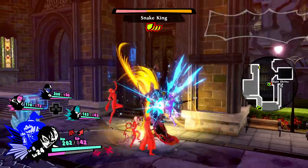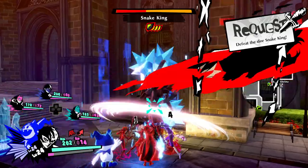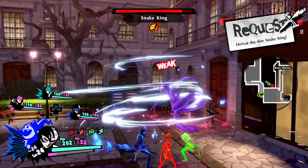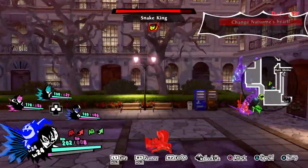In easy mode you can spam HP skills without worrying about the enemy's attacks, except at the start of the battle before you can stun him for the first time. In normal and hard mode, it's better to be more careful while you are using a skill.